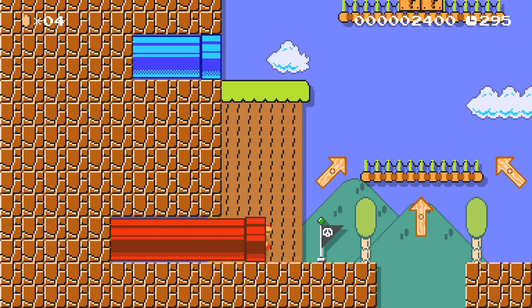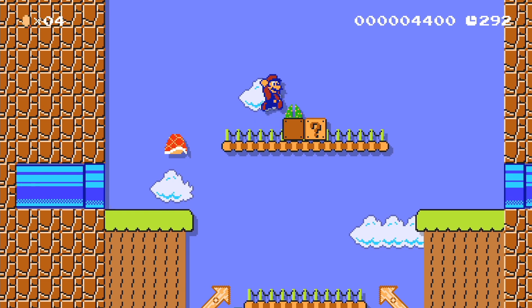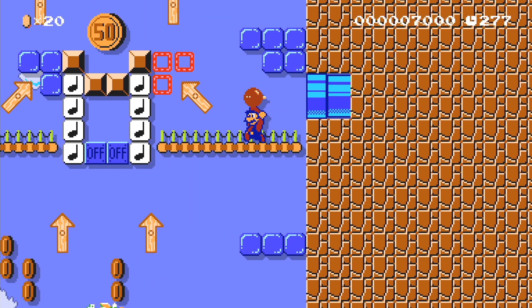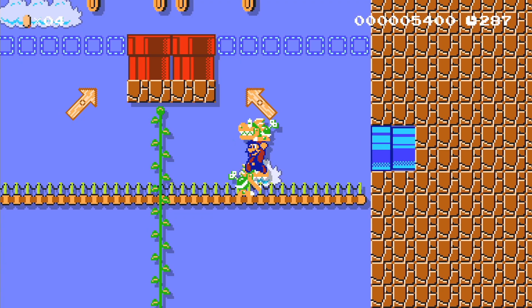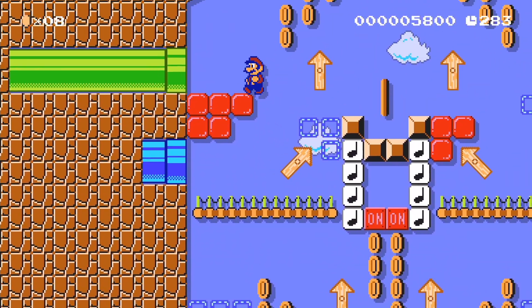In this section was the actual interesting part of the speedrun where I found a hard to pull off shortcut. Normally after releasing and climbing this vine, you grab this Mecha Koopa, throw it to use as a platform to hit this switch, then climb up to throw this Bob-omb to break the blocks, and then throw another to hit the switch. But by throwing this Mecha Koopa with precise timing, Mario can jump off at midair to skip the longest part of the level.